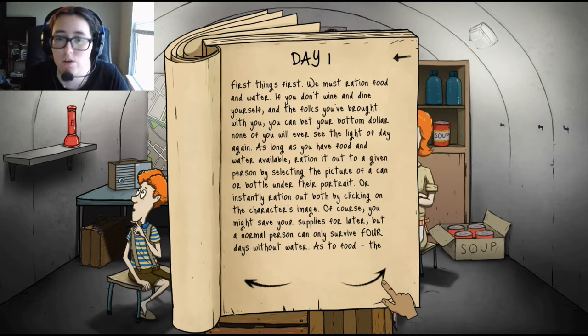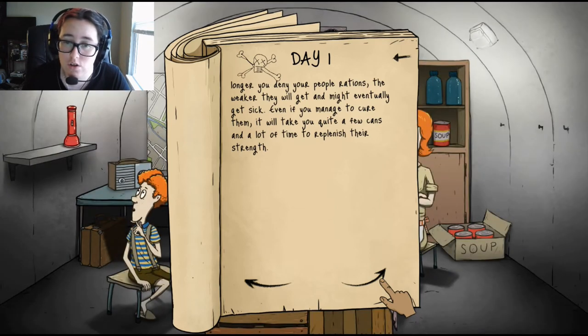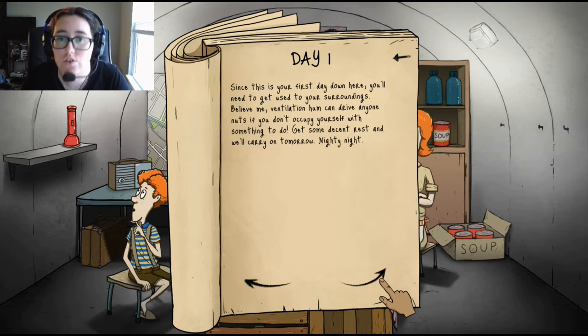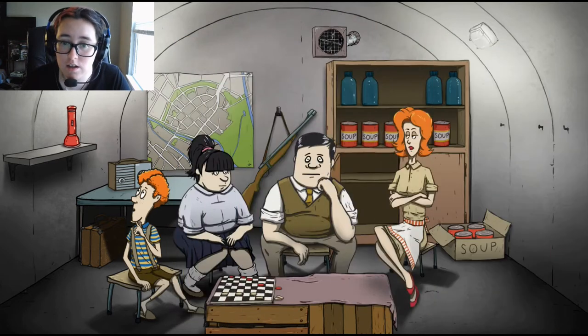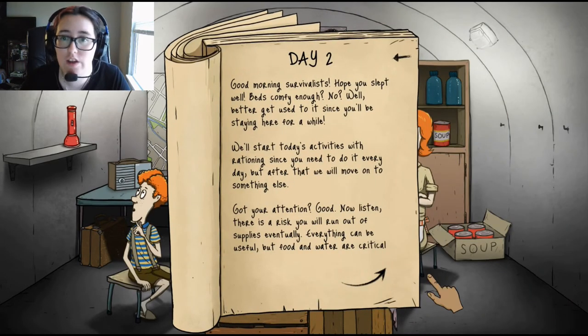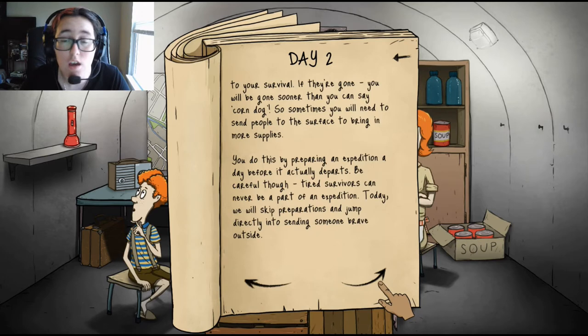Why can't they just go to the shelter themselves? Why do I have to grab my family? Why can't they help me put stuff in the shelter? Explore and interact with your surroundings. First things first — we must ration food and water. If you don't feed the folks you've brought with you, you can bet none of you will ever see the light of day again. Ration it out by selecting the picture of a can or bottle of water under their portrait.